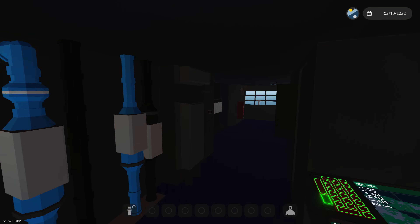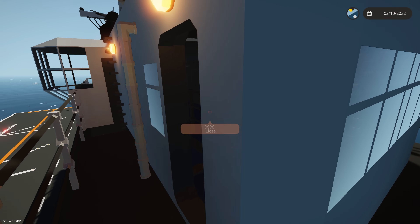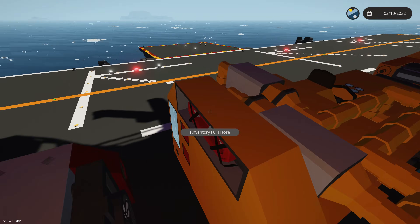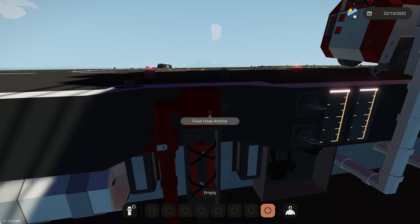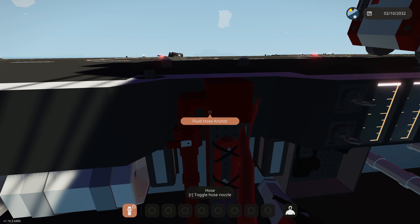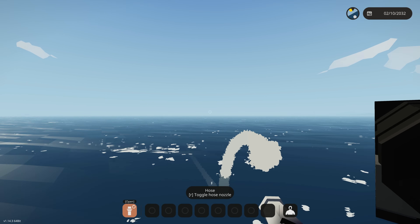Inside the ship, not much has changed up here. The major thing was extending around by one block and we do have fire stations all throughout the ship. All these stations work the same - you basically plug your hose to the anchor there, then turn on the valve, hit the R button, and your nozzle will activate and you can fire some water.